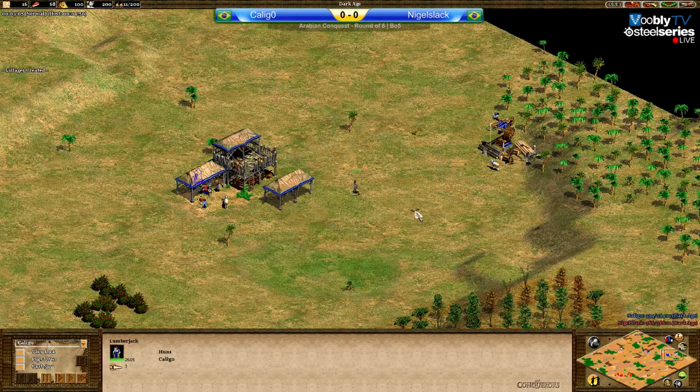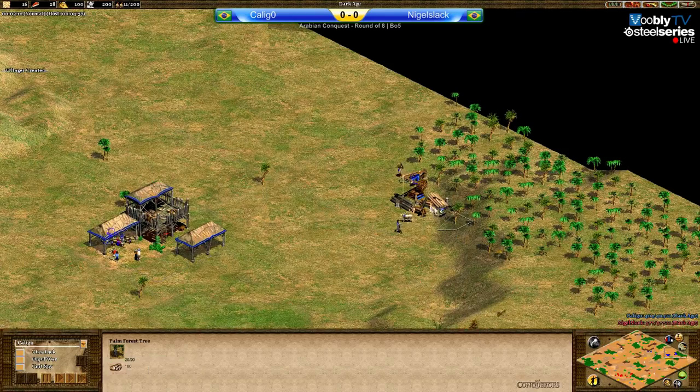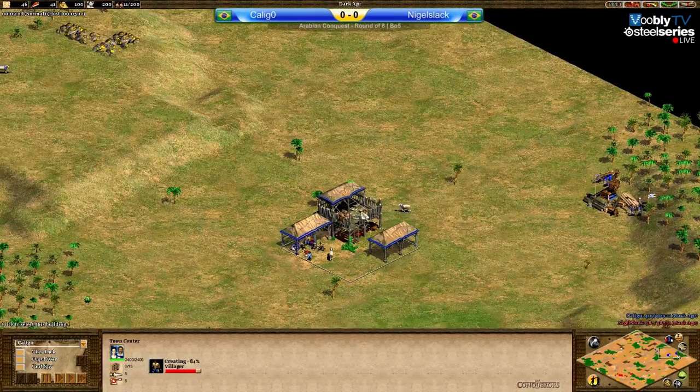Taking a look at what Caligo is doing - a fourth villager sent to the wood line. This usually means - not always, but usually - we will have a drush, a dark age rush, from the Huns player here.